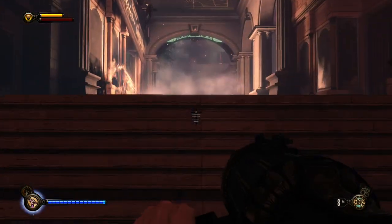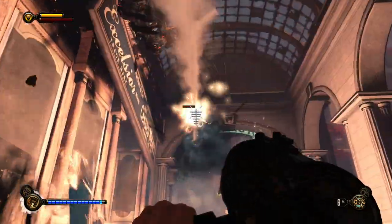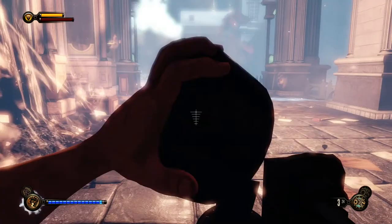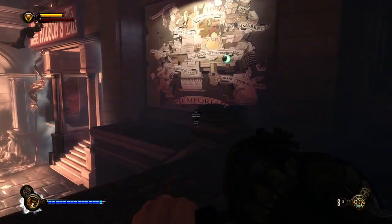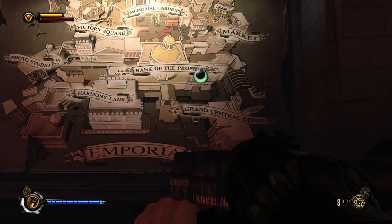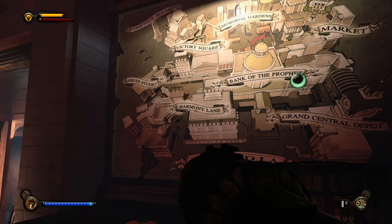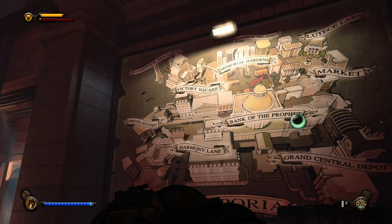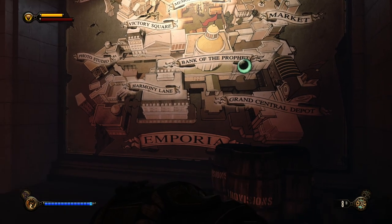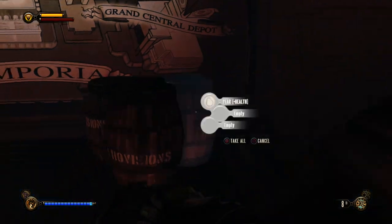What I was saying was that Emporia is a pretty big area. Right now we're at the Grand Central Depot, but this entire area just loops around itself because it eventually loops back around. This is where we are now at the Grand Central Depot. I'm actually going to loot these barrels here.